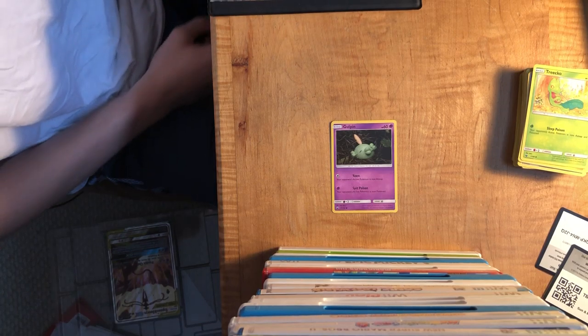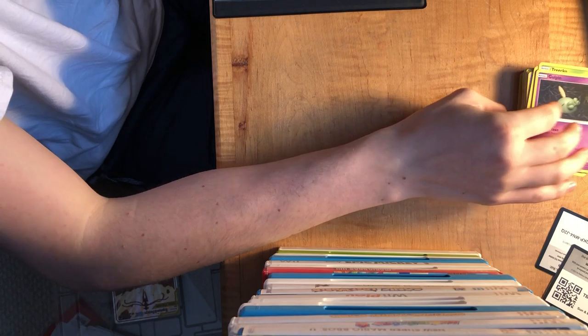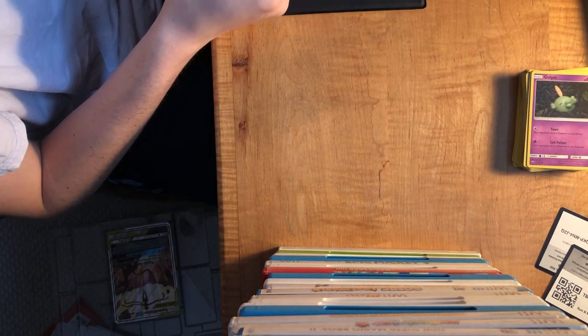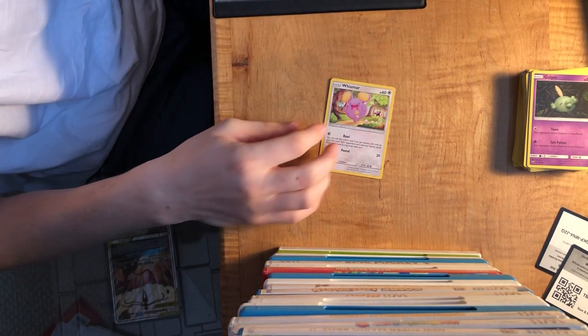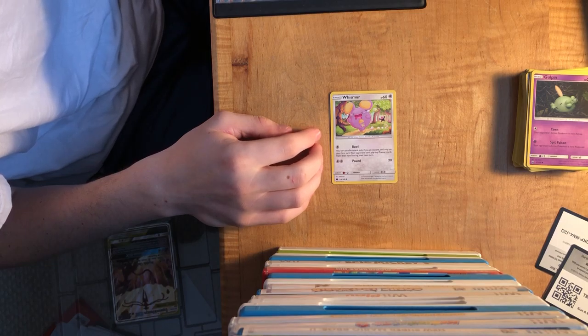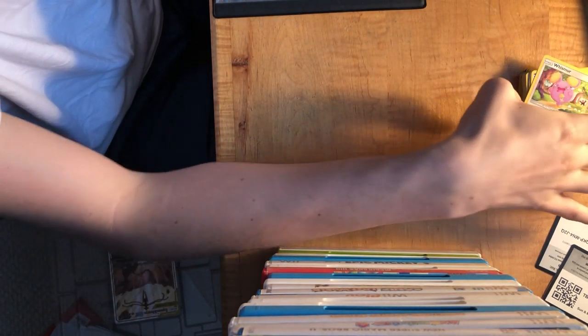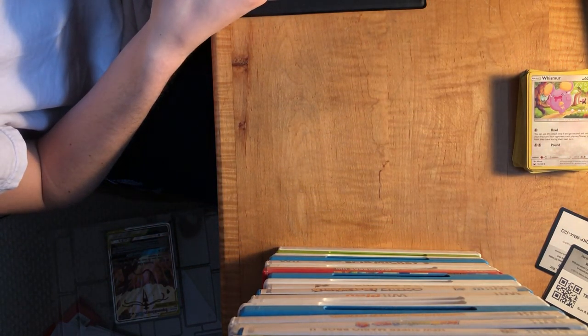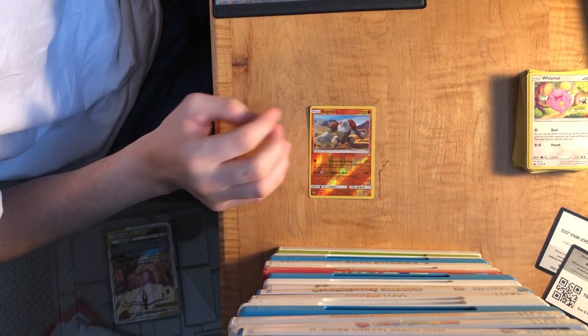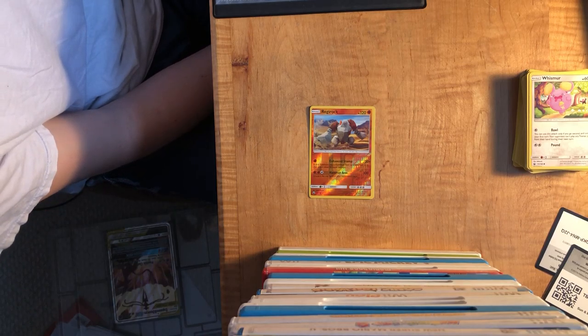Next is a Treecko - Sleep Poison: flip a coin, if heads your opponent's active Pokemon is now asleep and poisoned. Then Gulpin - one of my favorite Super Smash Bros Brawl Pokemon. Gulpin has a pretty scary history. Next is a Whismur - 'Run from Beware!' That's a really interesting card - Ball and Pound. I don't think I have a Whismur in my Pokemon card collection. Three more cards - first one is a reverse holo Regirock, one of the legendary Regis.